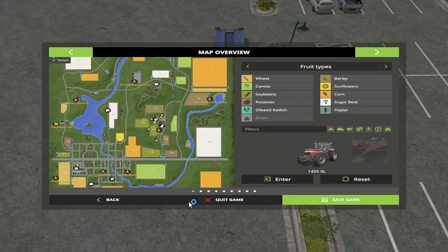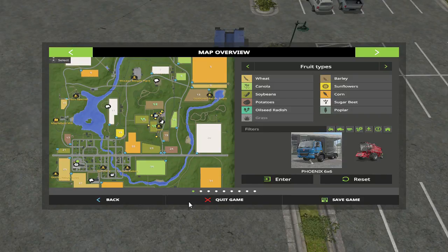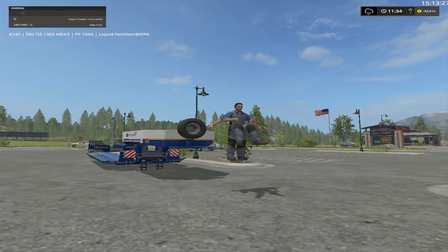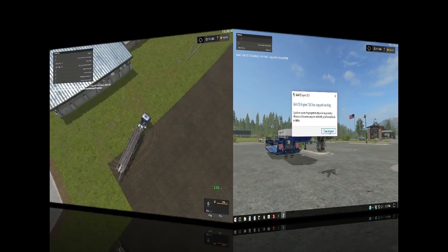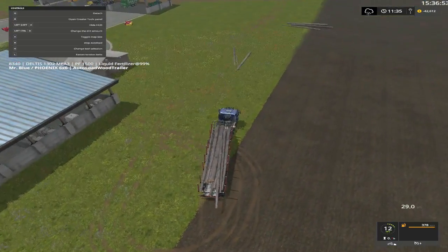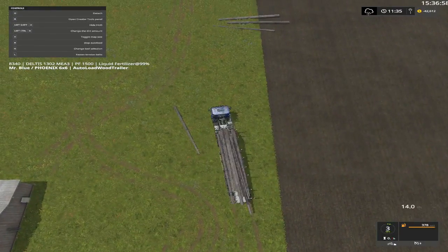We still got that problem folks — it hooked up fine like that when I brought it up here. I got one thing that might fix it — we're gonna try to reset it. Alright folks, I'll be right back. All right everybody, I am back. I think trying to pick up these logs with the auto-load trailer. I know if you go too fast it almost makes them drop off.